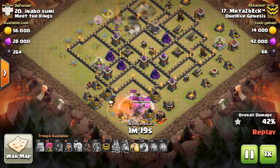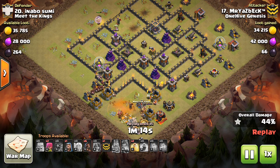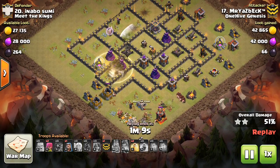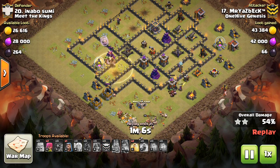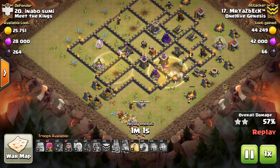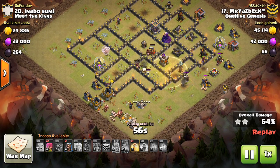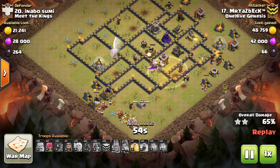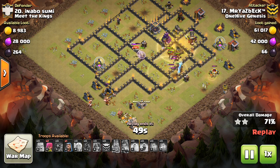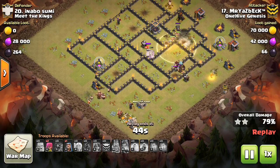The next thing I want to talk about is defenses that are really touching each other. This one is probably the most obvious value the Valks bring: no troop is as economic a choice for the troop space when buildings are touching as Valks, because their DPS doubles or even triples when they get in a clump of buildings. So it's going to be the best value to use 8 troop space to bring that high amount of damage when you have buildings touching.